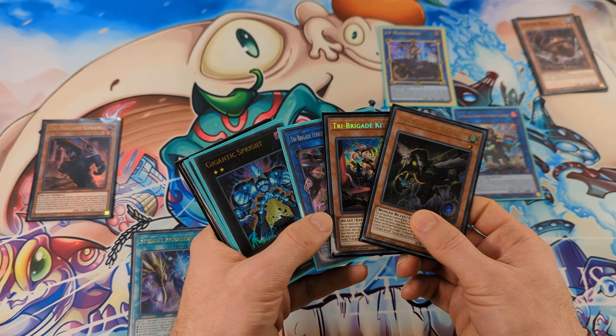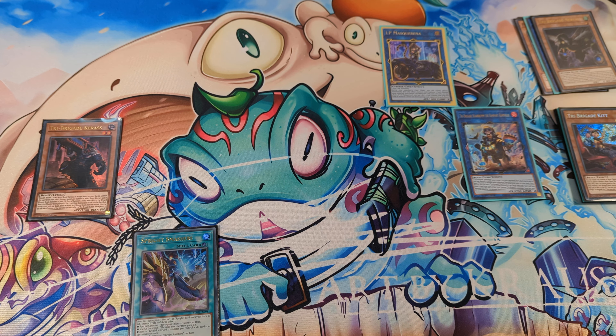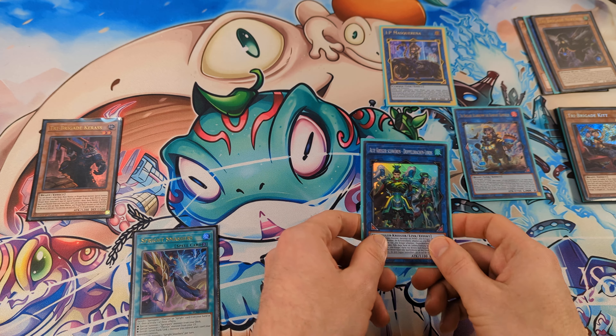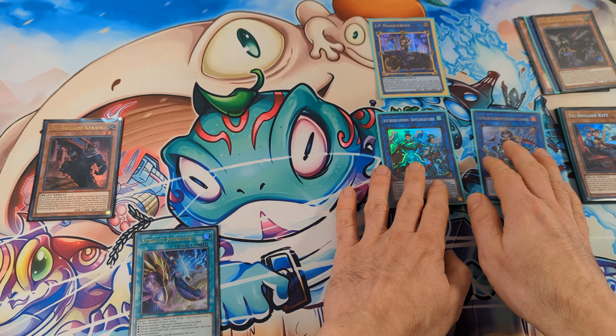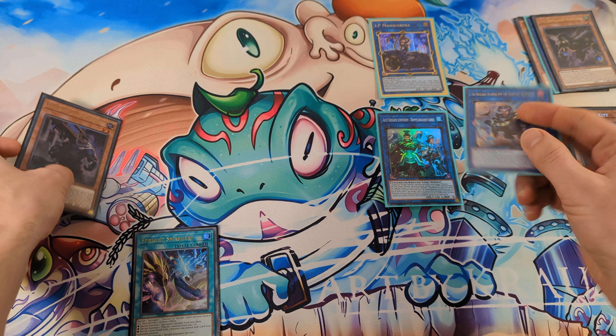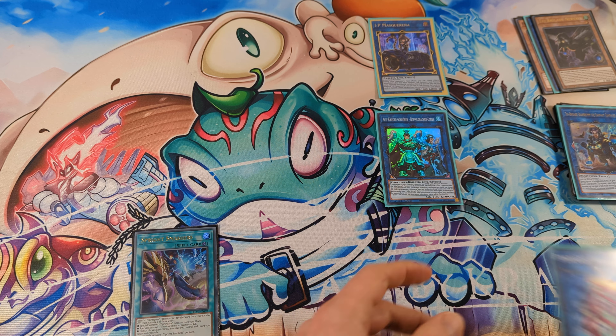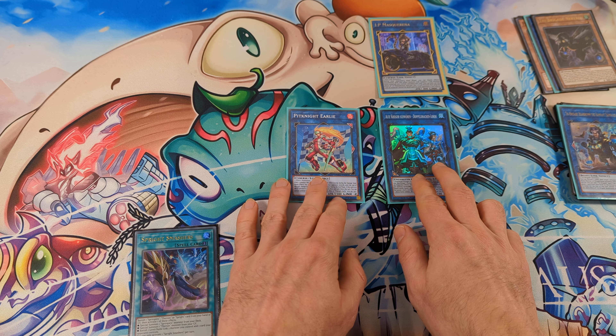Banish two monsters from the grave and special summon Double Dragon Rod from the extra deck. Now link off Barbara, Masquerena, and Keras to make Pit Knight.